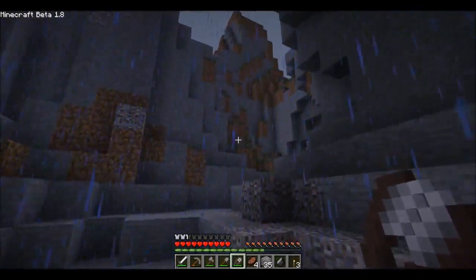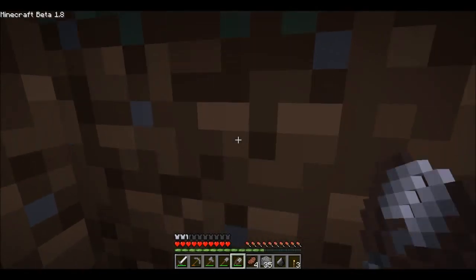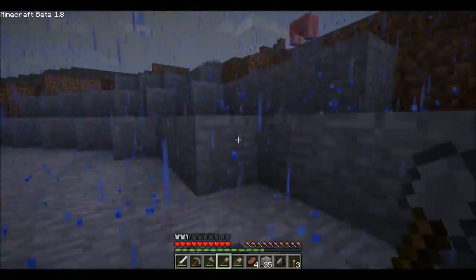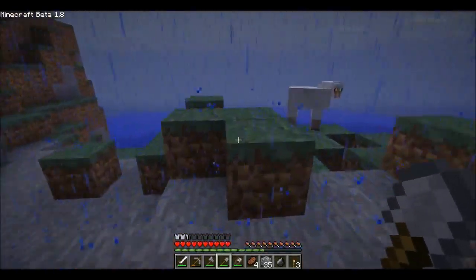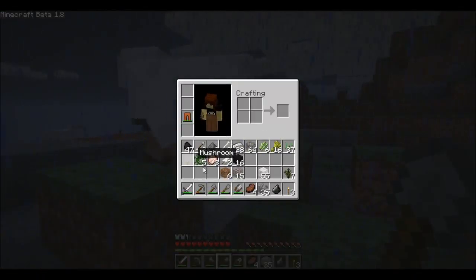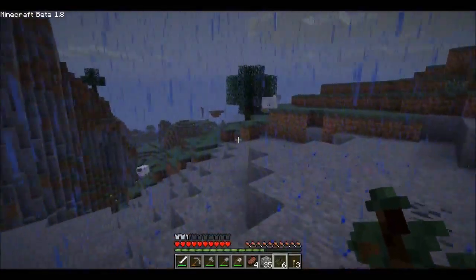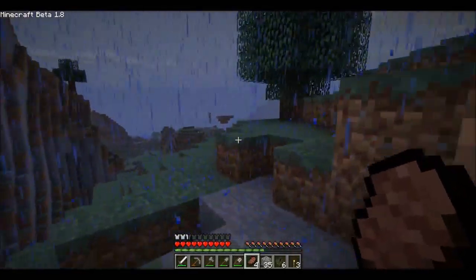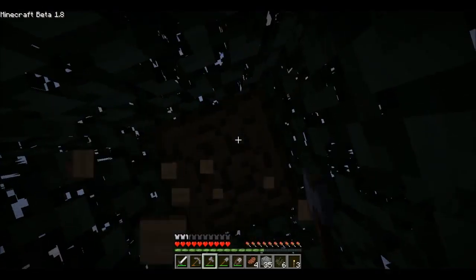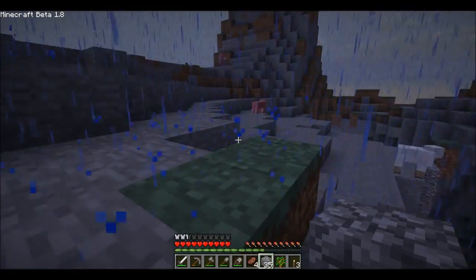Here comes the rain. Num num num num — there we go, full already, that's pretty good. Let's get this black sheep because they're rare. Hello piggy with your fancy 3D snout. Another black sheep! If I find a pink sheep I'm keeping him. I'll probably build into that mountain — I like building into mountains because I like having big glass windows you can see into the side of. Another black sheep — let's go get him. I do like black wool because it's a lot easier to get than obsidian if you want to build something black and white.